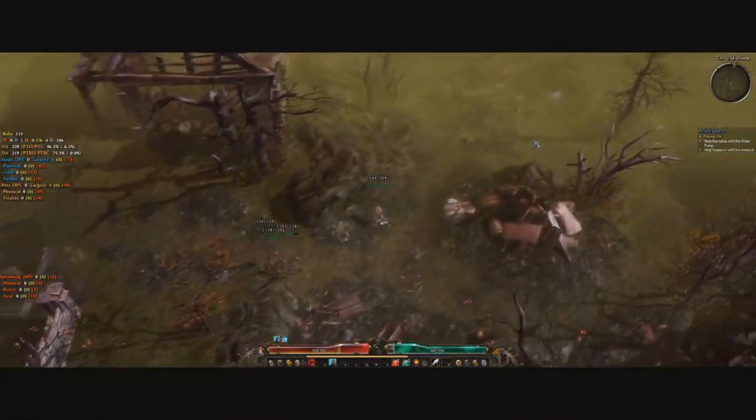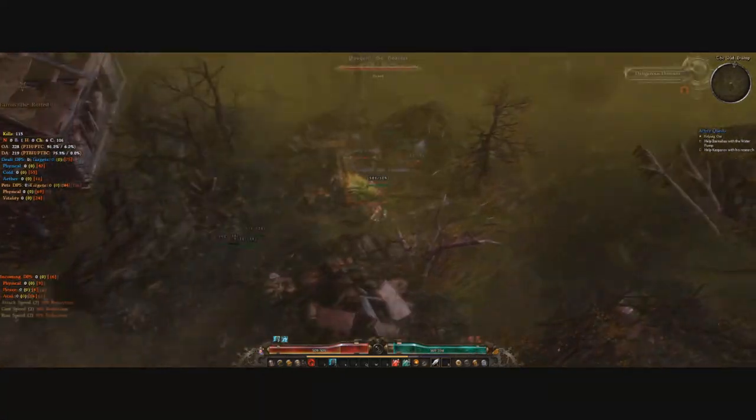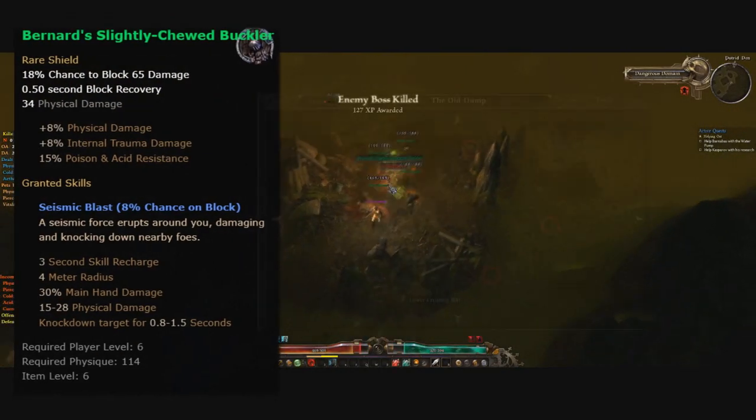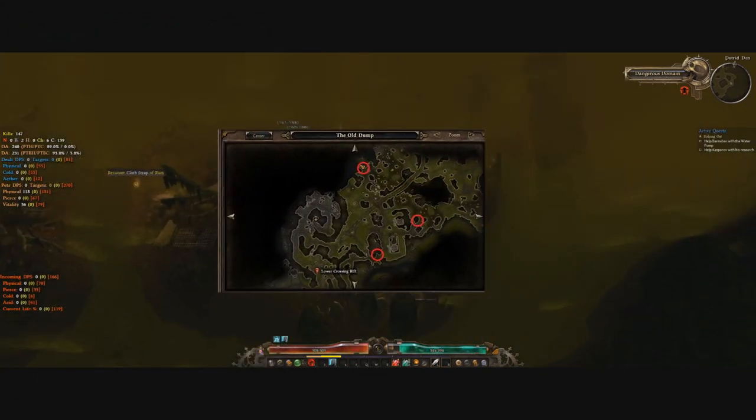There's also technically a shield you can get — it's much less important, but you can get it on a 100% drop chance from Pusquill the Hoarder in the Putrid Den, a hidden cave that has three random spawn locations in the old dump.